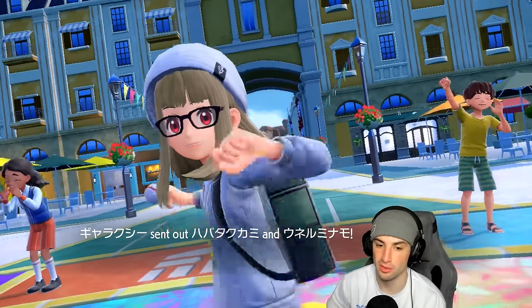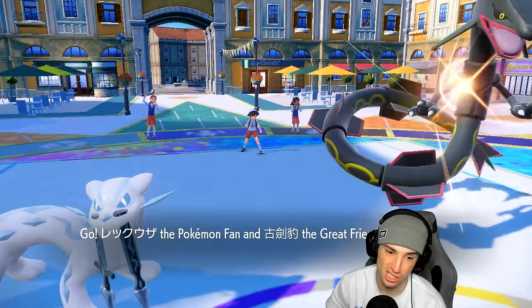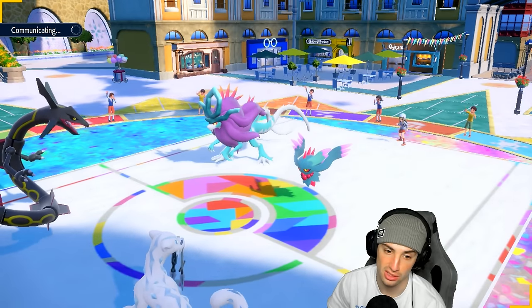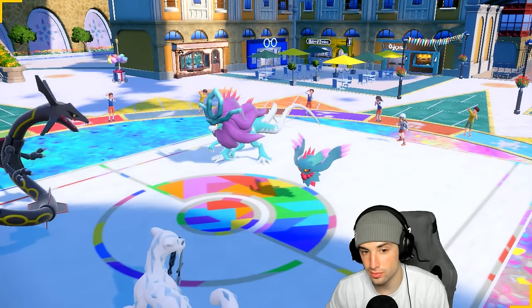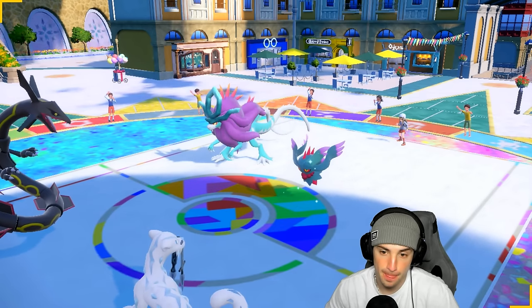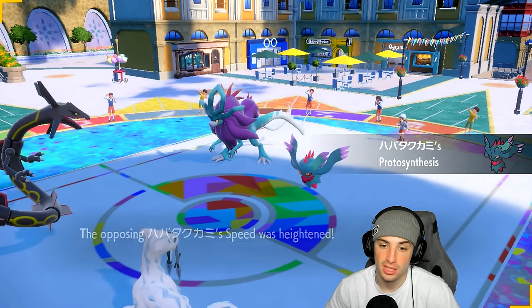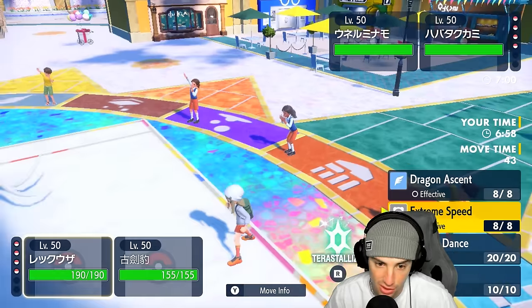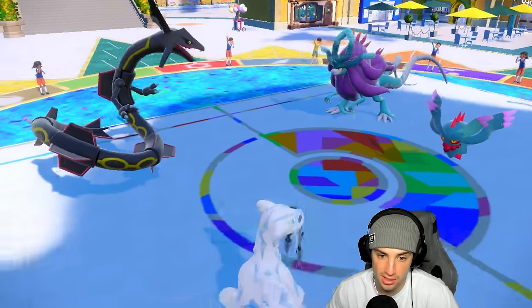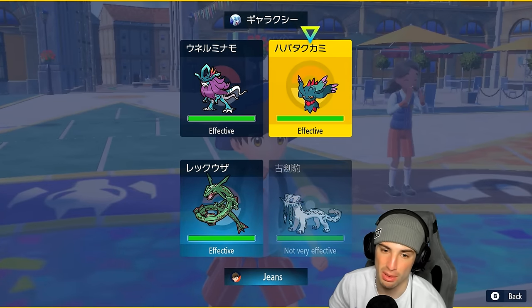One and one heading into match three — I'd love a 2-1 record with Rayquaza today. They lead Fluttermane and Walking Wake. I can Sucker Punch it or E-Speed — a bit of both. We're pretty fast right now. They pop Booster Energy for speed on Walking Wake. I decide to Tera and E-Speed into that slot while going Icicle Crash on the other.